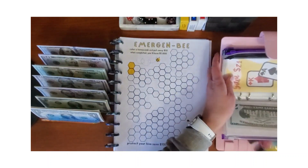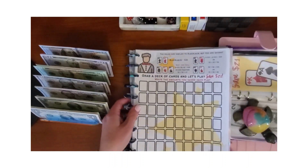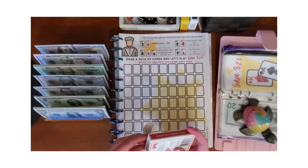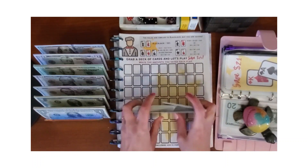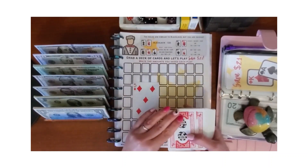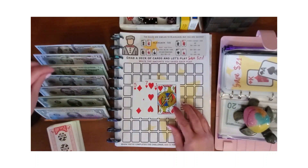The next game is Save 21. This one was a freebie from Two Sister Bees, and another one I purchased off their Etsy shop — they have a lot of cute ones. We'll be playing with a deck of cards and the objective is to get close to 21 without busting. Kings and queens are 10. I drew five and seven — that's 12 — and I did bust, so it looks like we owe $22.